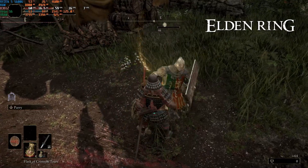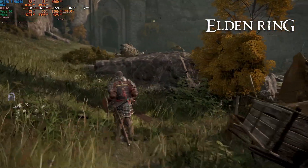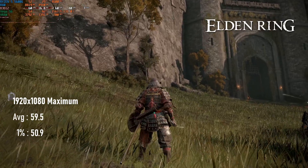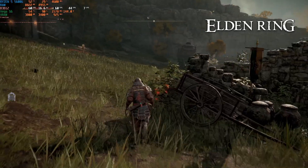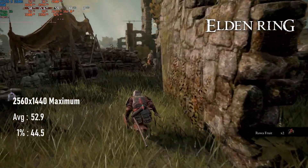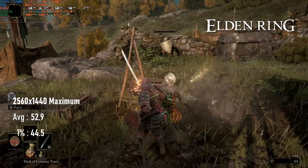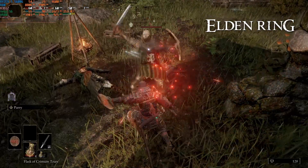Elden Ring is another game that labours under a framerate cap, but we can still tell something about its performance. At 1080 max settings, the Vega 56 only dips as far as 50 FPS, spending much of the rest of the time at or around the cap, and those drops are most likely down to shader compilation. GPU usage remains pretty high, so there's not a huge amount of performance being left on the table. Pushing up to 1440 sees the game drop to a 52 FPS average with lows in the mid-40s. 4K might be possible with some settings compromises, but I probably wouldn't advise prospective Vega 56 buyers to pick one up with that in mind.